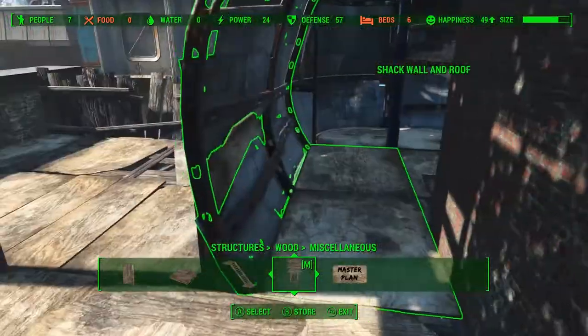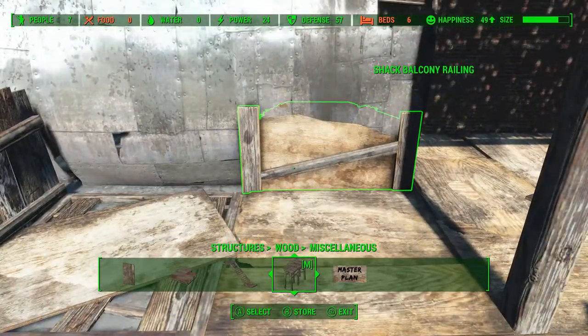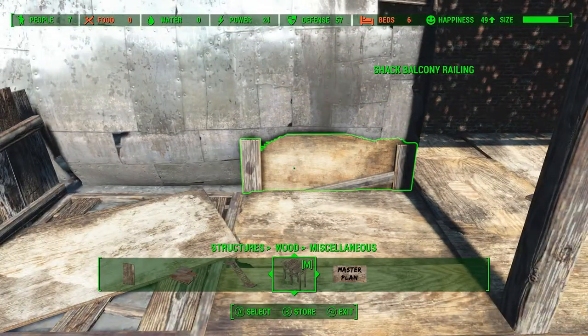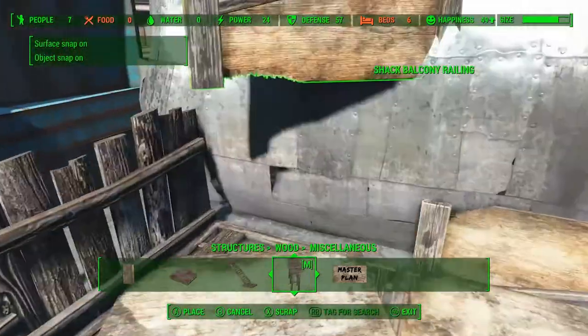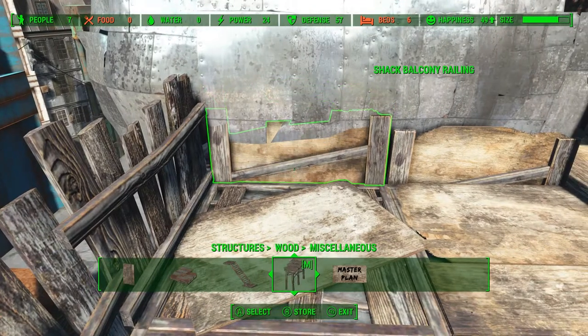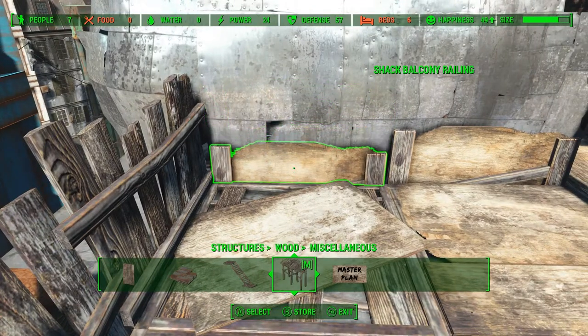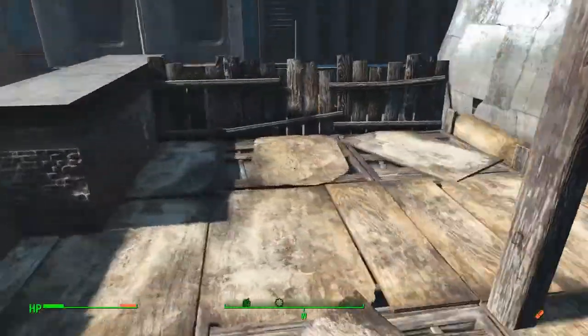We're gonna grab a couple of railings and place them on these floorboards up against the metal wall. There's a little bit of a gap and these railings will cover that gap up nicely, but they do glitch through the wall, so we're gonna use Place Everywhere and lower them down a bit so they're not glitching through. It almost looks like the wood bits here are just used to patch some holes in the metal.